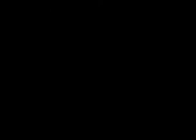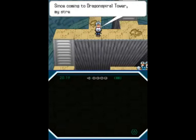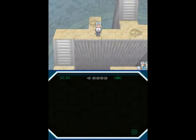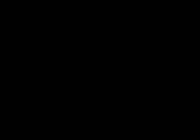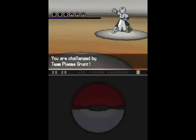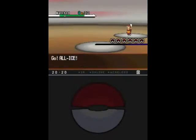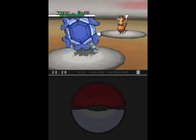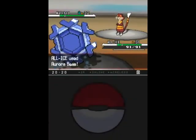I kinda wanted to give at least someone else a try here. I know Stunfisk is infinitely more amusing, but I kinda wanted to give Cryogonal a shot, because I don't think I've actually used one before. This grunt is apparently stressed out and hyper, which is not a good combination. Three Pokemon — that's a bit more than usual. In fact, no Gym Leader has more than three Pokemon in this generation, which is interesting.